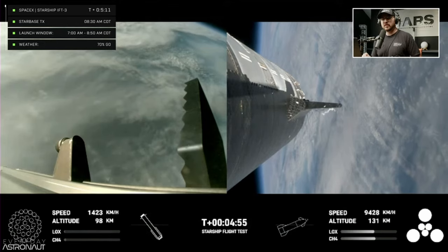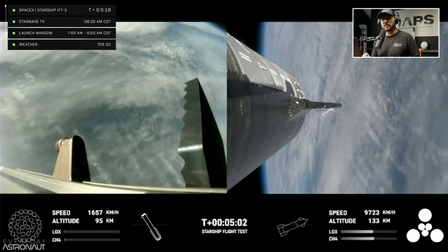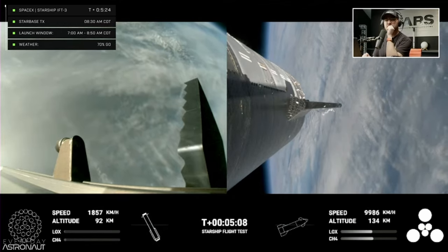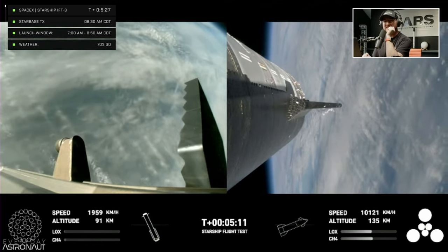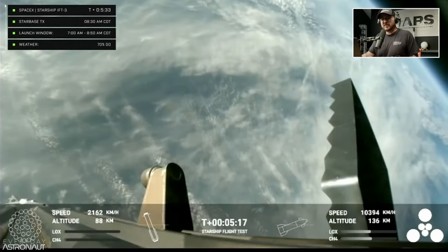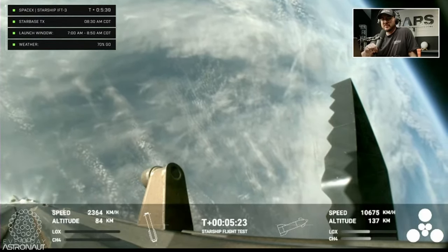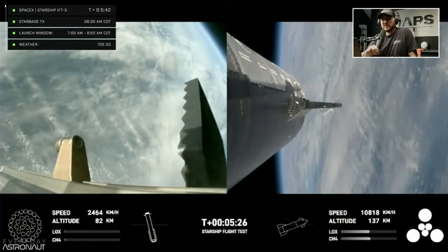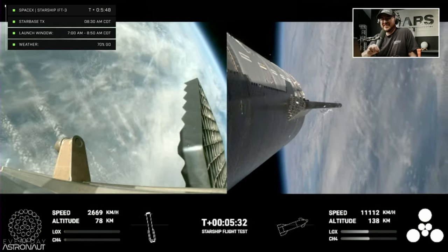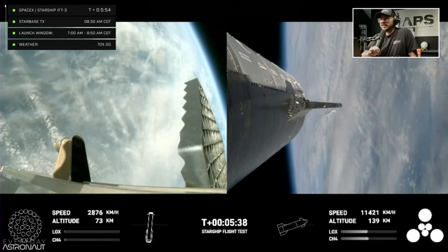As a reminder of the stage one test objectives, we're looking for controlled ascent — which we have so far — stage separation, which we cruised right through, as well as a nominal trajectory. Good news: the path Starship is on is good. Starship's second stage is still firing its engines and following the planned flight path. Ship objectives include hot staging, controlled ascent, and orbital insertion. The bottom right of the screen shows the ship engine graphics, so keep an eye on those.